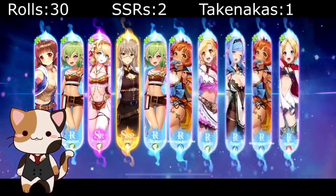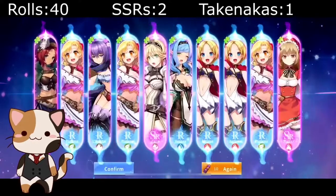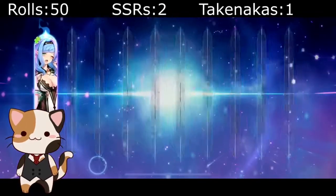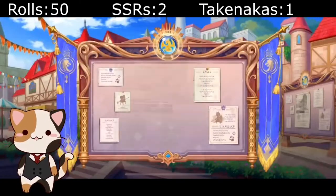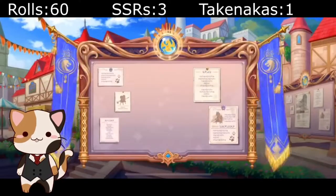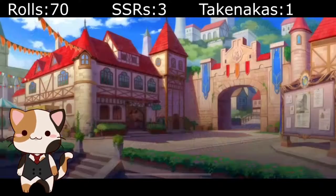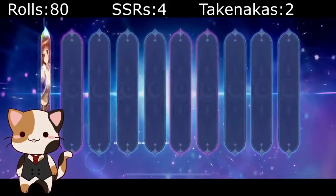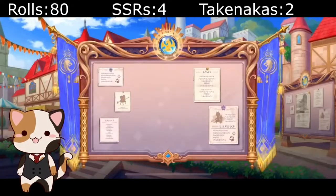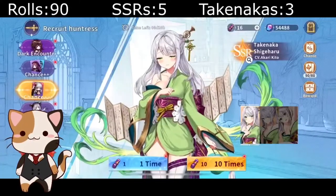In Idol Hunters, when you hit 80 rolls for most characters — except dark units — on these banner characters they will give you a free card of that character. Sadly it doesn't reset; once you hit 80 you get one free card, that's it. There is also a harder pity where every 200th roll you get an extra card, so in total that's four free versions of her.